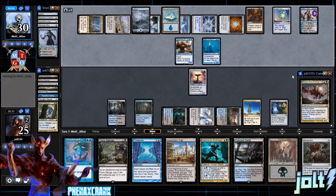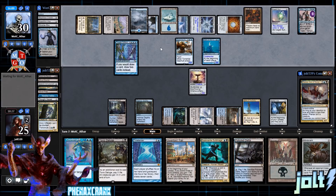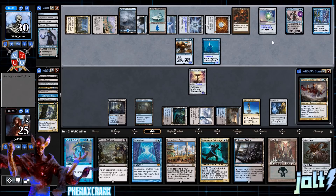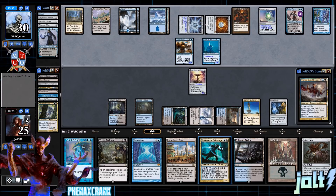Opponent gets seven mana added to their pool, and they cast Thought Reflection — if you would draw a card, draw two instead. One thing we have to watch out for is any bounce spell on Minecrank — that'll stop the combo. Dust Metal Guild Mage can be destroyed or exiled and it won't matter as long as we get the activation going first. But Minecrank has to stay on the battlefield — and blue tends to have a lot of bounce spells.